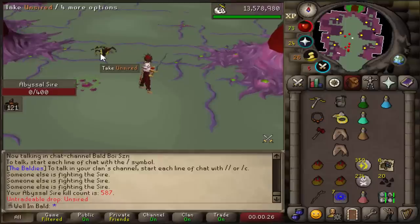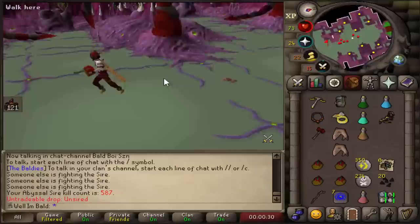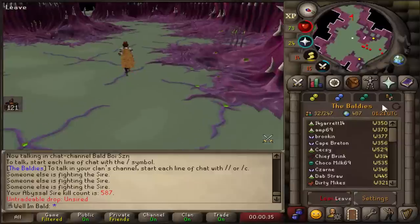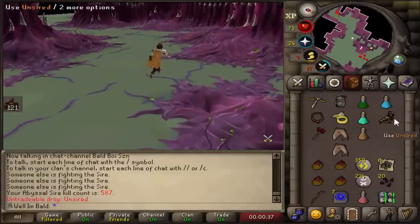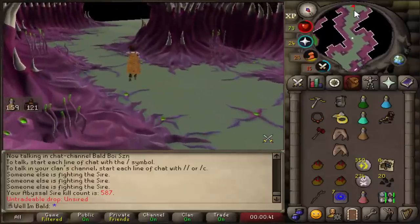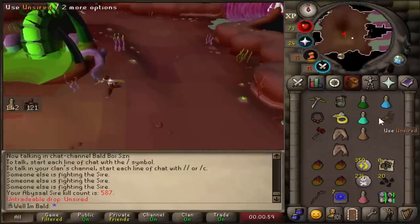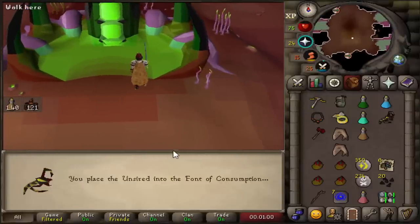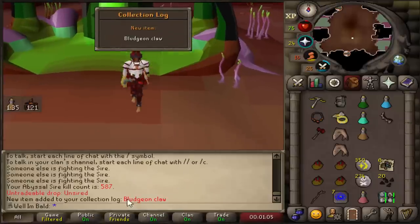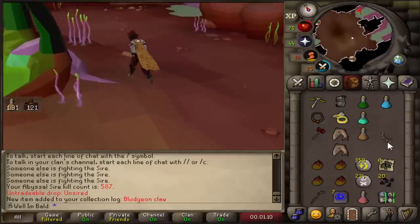Dude, no shot — the dry streak is done! That's our first unsired since 249 kill count. Let's go open this thing. All we have so far is the Jar of Miasma and we got an Abyssal Dagger at 249 kill count. Hopefully we get a bludgeon piece. Come on, baby. Yes, let's go — Bludgeon Claw! One out of three. Maybe we could turn this around and just pull the whole thing in this task.